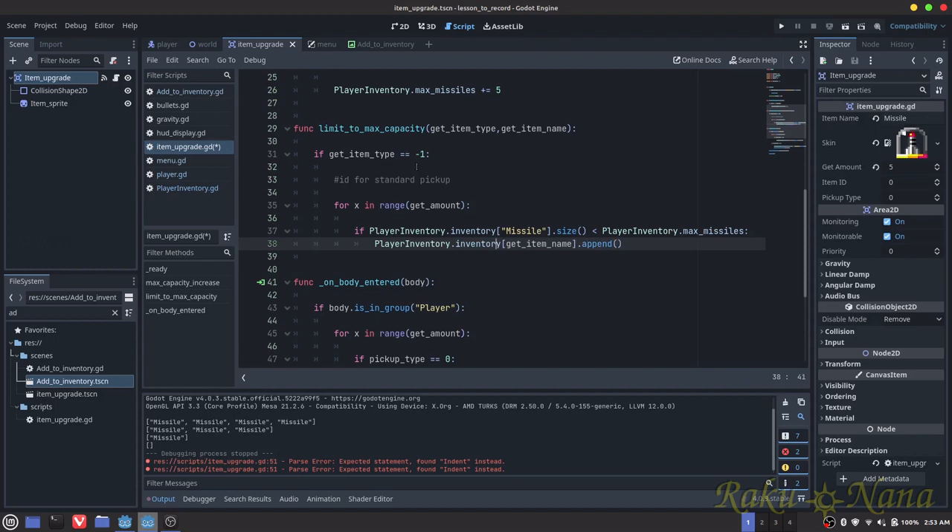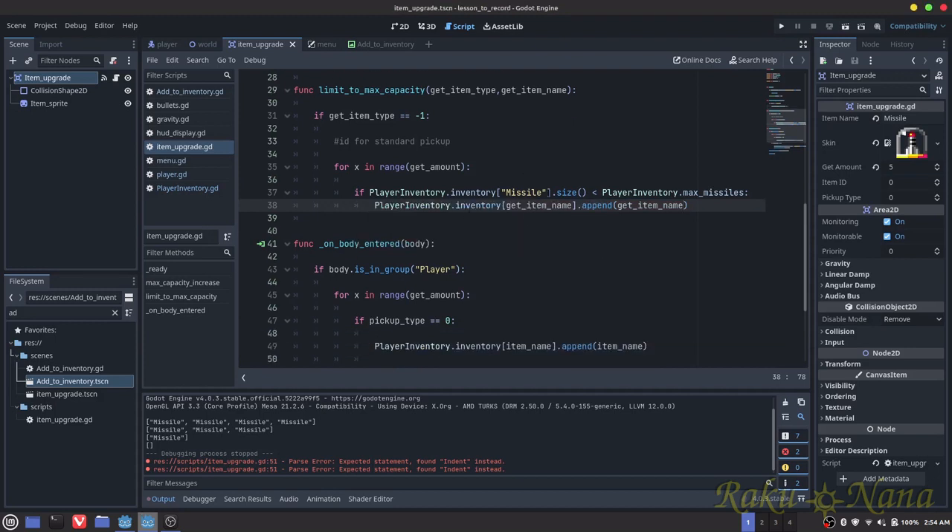Or I should say, it's going to look for the missile name — and then we're going to getItemName again. I think I could have put itemName up here as well, to be perfectly honest. So I'm just going to do getItemName.